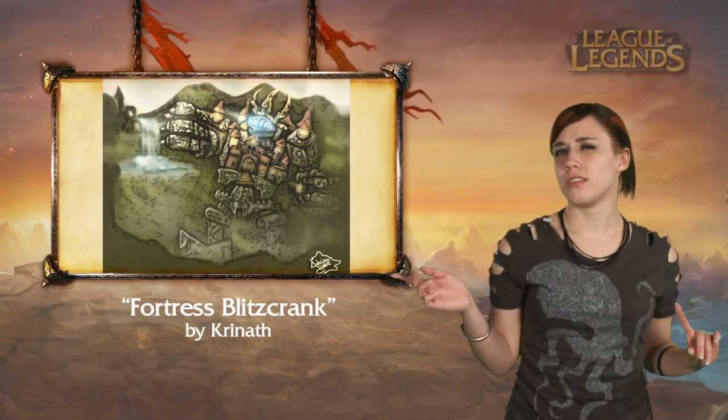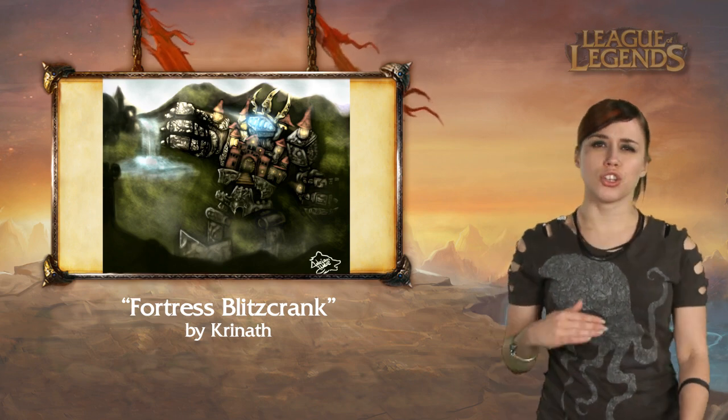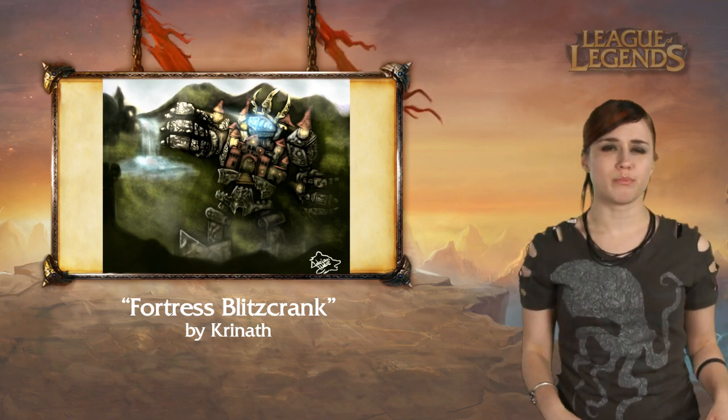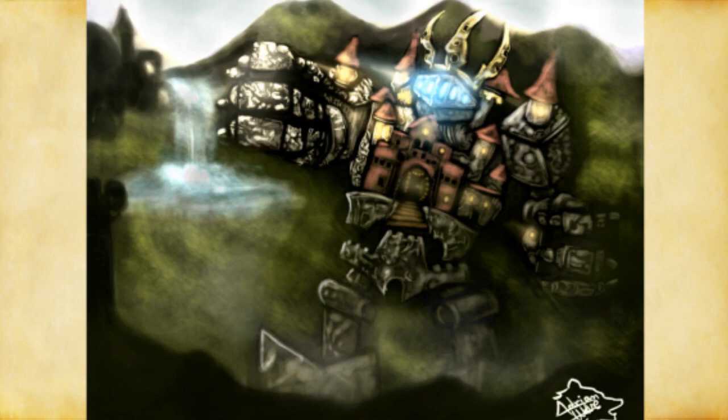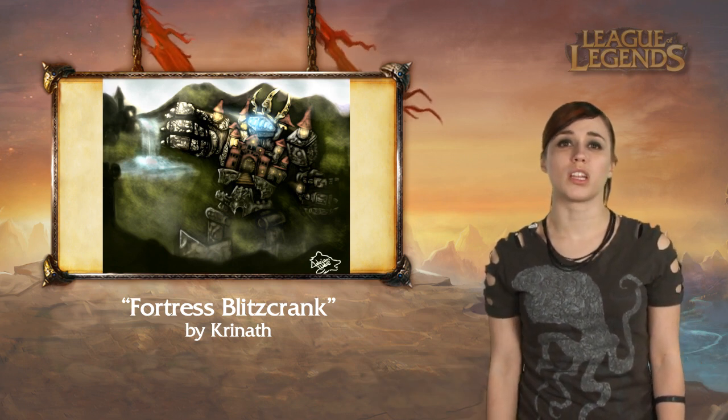Alright, so we got our metal. But how about our rock? Or stone? Close enough? Thanks to Krynath, Blitzcrank has a new look — built out of other looks, built out of a fortress. I'm not sure if that would make him a golem, but he's turned a defensive structure into an offensive one. You gotta give him props. As you run. As he pours boiling oil on you.